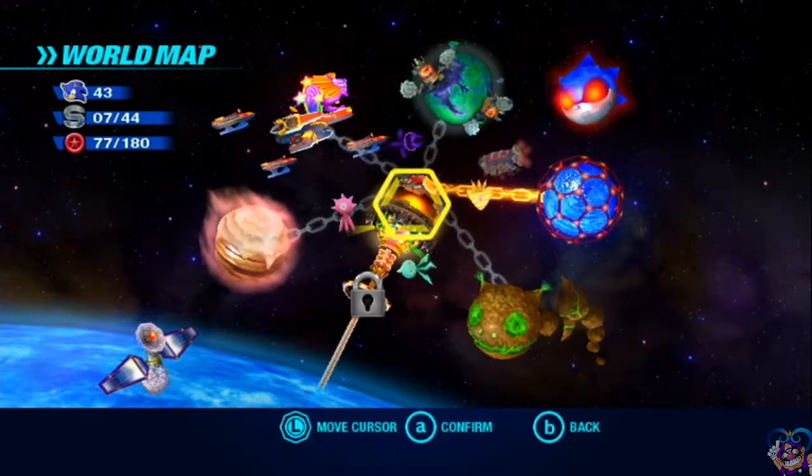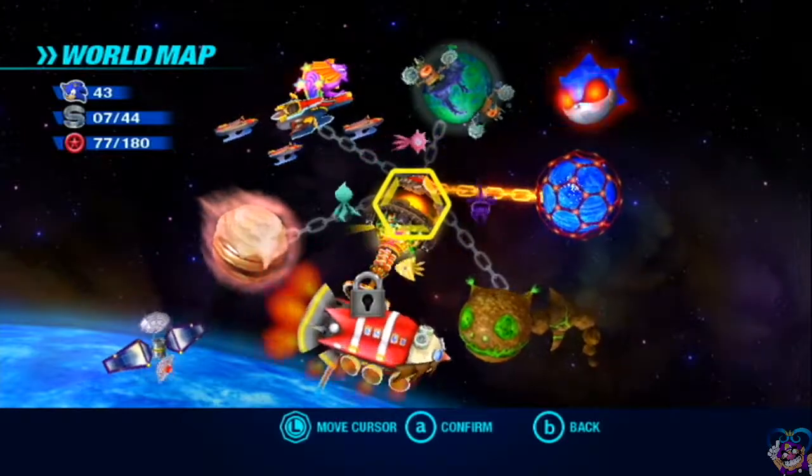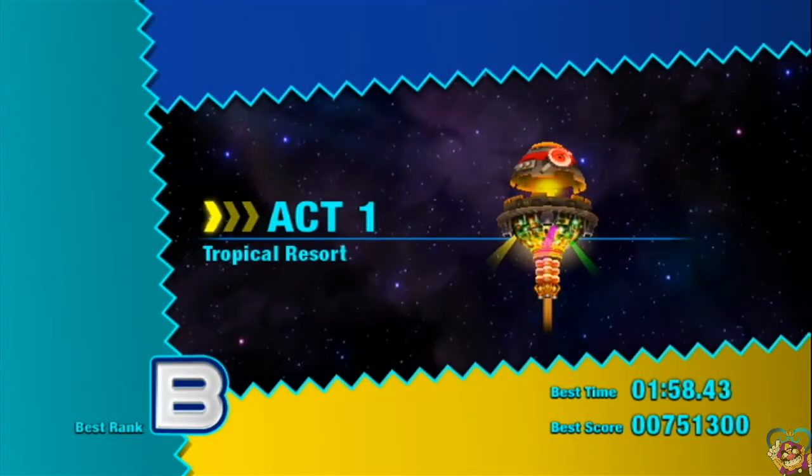Hello everyone, this is Roxas with WD5 and welcome back to Sonic Colors. Last time we finished up the Asteroid Coaster, getting ourselves more things inside that place. And now in this part, we're going to be gathering red rings in the Tropical Resort.